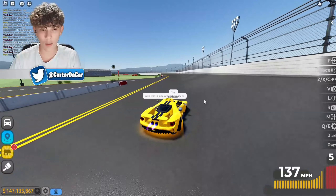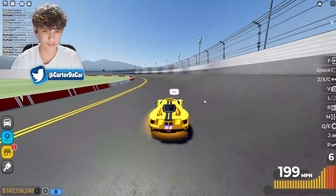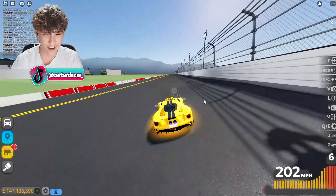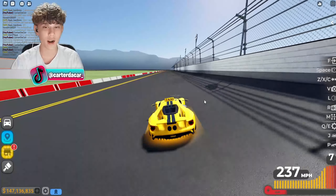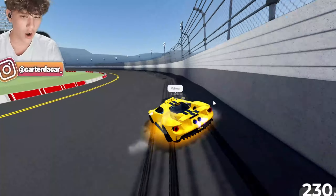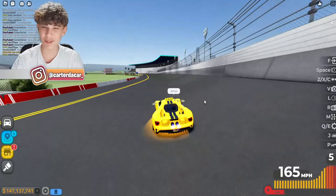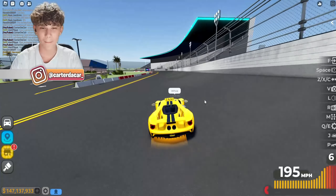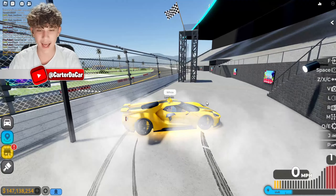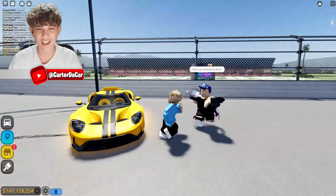Here we go — drifting, wall riding, doing some crazy taxi drifts. We did a 360 on the track and the passenger is impressed with my skills! Heading into the pit lane — just like that. He called me a professional drifter.